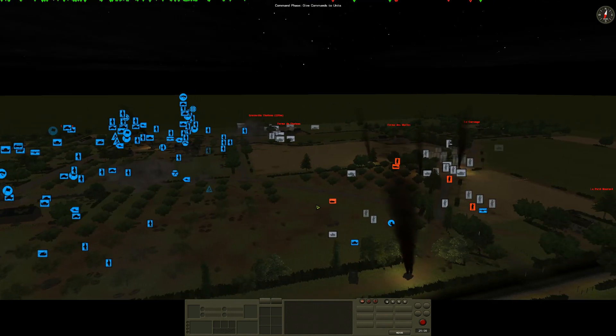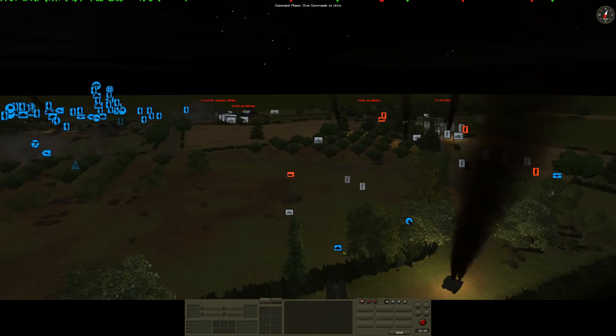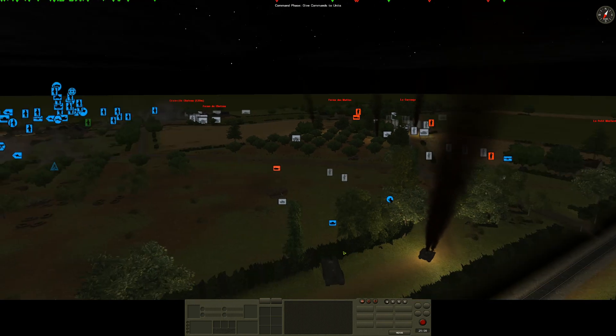In an emergency measure I grabbed one of the Bren carriers from down here to bring it round for support, because our anti-infantry weaponry on this side is a little bit thin and I don't want this Churchill getting swamped by infantry. I'm hoping we've managed to degrade their infantry capabilities quite a lot. The hope on this left flank is that the artillery is taking out the infantry, and then once the armoured vehicles are isolated we can hopefully take them out as well. We're going to try and hold on for another 25 minutes.